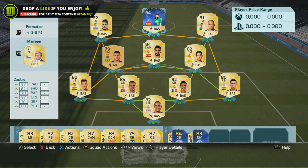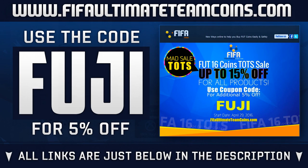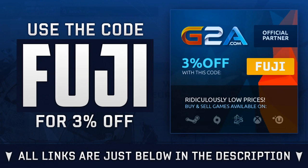So if you do enjoy, please do drop a like — I'd really appreciate that. And if you are needing Ultimate Team Coins to open packs or to buy players that you can actually purchase off the market, head over to FIFAUltimateTeamCoins.com, links below in the description. Use the code FUJI to get yourself 15% off, or if you are wishing to purchase games, head over to G2A and also use the code FUJI.